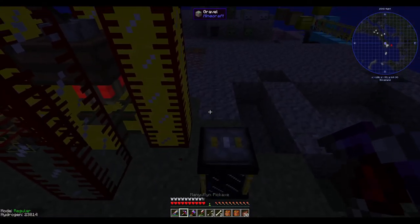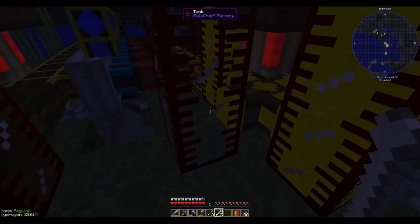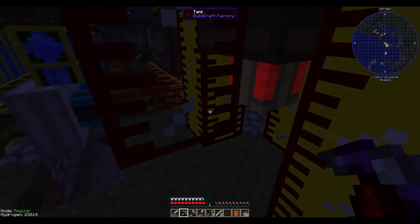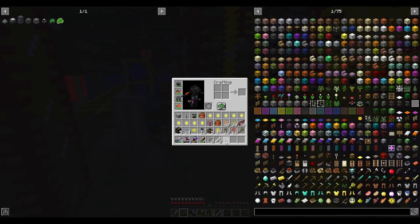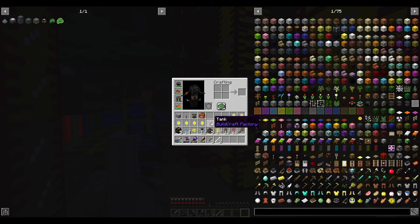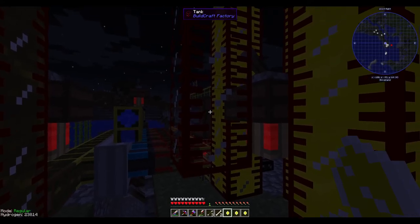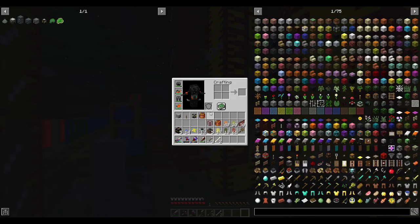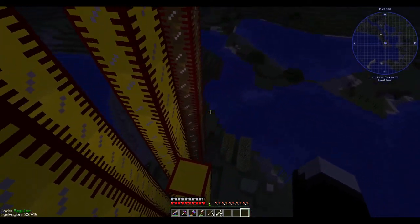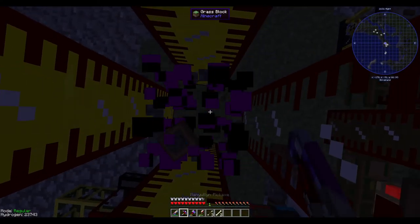If I flip this over, is it just going to pull from those tanks? No, it's not. So this is the first thing I need to fix. I already picked up all the engines and stuff I need for the quarry — the last thing I need to do is grab the quarry itself. Let me make sure I have as much fuel as possible.